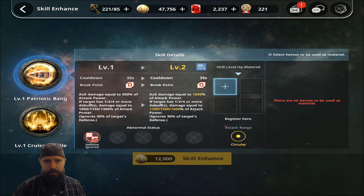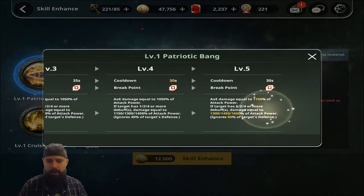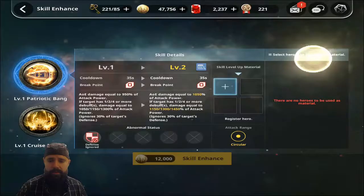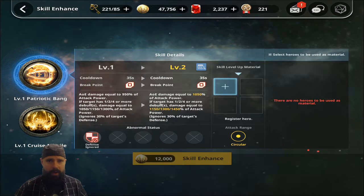He is a debuff scaling monster, so if you have 4 debuffs on the enemy you will do the maximum amount of damage with his main damage move, which is Patriotic Bang — a really cool sounding name for a kind of meh ability. At max debuffs, 4 or more, you get 1300% of attack power and it can ignore 30% of the target's defense. At max skill, we go to 1650% of attack power and ignore 80% of defense.